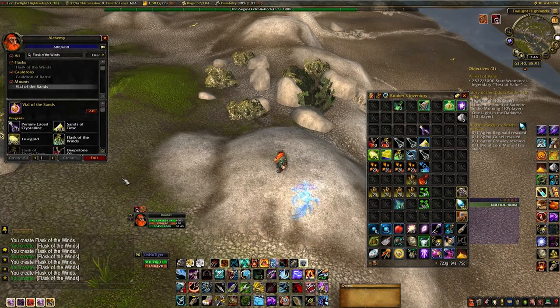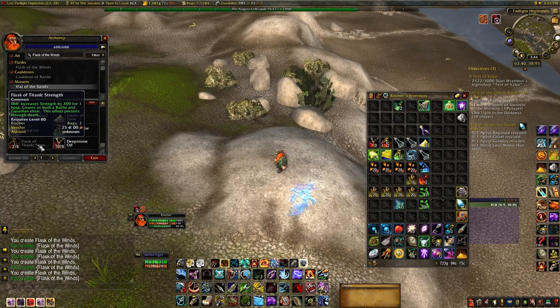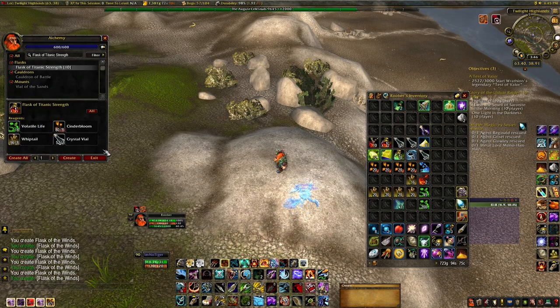The next thing we're going to be creating is the Flask of Titanic Strength. This is quite easy as well. For Cinderbloom you can get that from Deepholm or Mount Hyjal, Whiptail again from Uldum, and Volatile Life from any Cataclysm herbs.